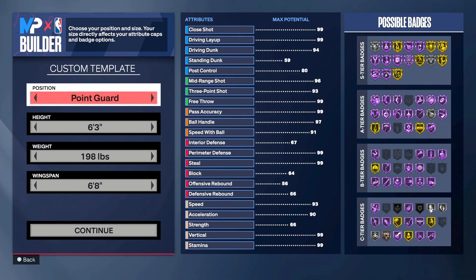We've already seen some insane builds in NBA 2K24, but by far this one right here might just need to be banned. The last video we uploaded, which was yesterday, we decided to make a two-way mid-range playmaker — that video is already out so check it out if you haven't already. But today we have a two-way mid-range creator.